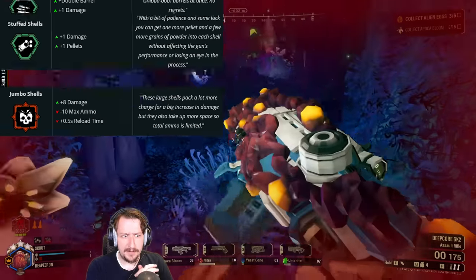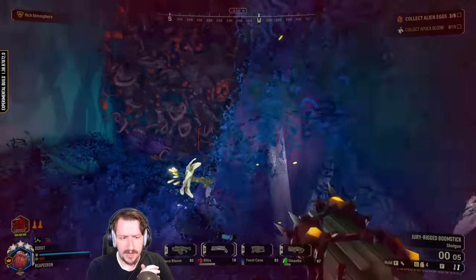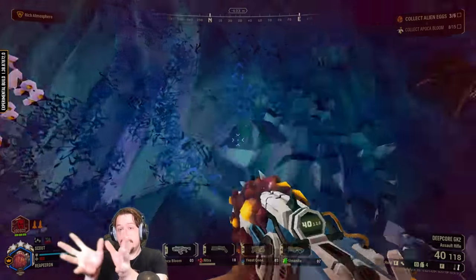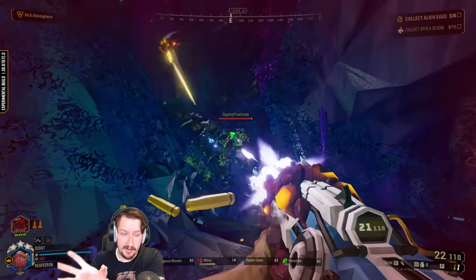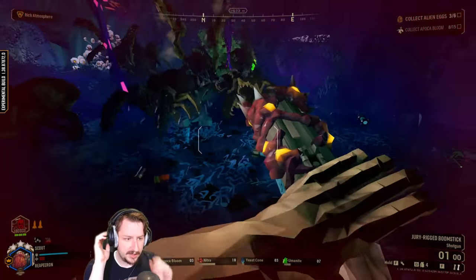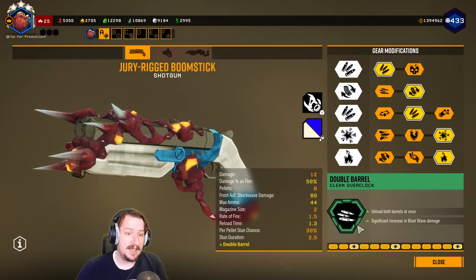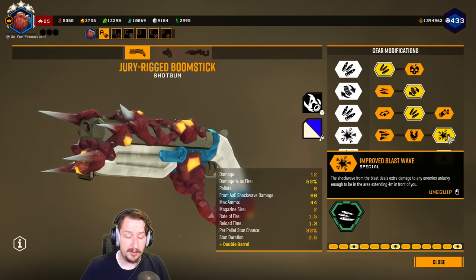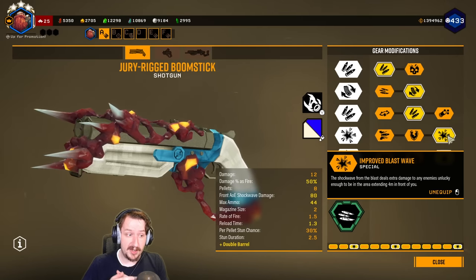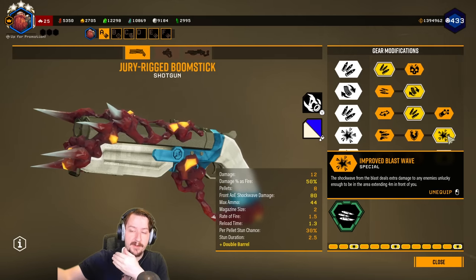Now the damage has been taken away from Double Barrel and instead they gave it the Blast Wave damage. Blast Wave is a very interesting mechanic — it deals damage to everything in a cone right in front of the Double Barrel, a 4 meter cone, now increased by double. You have 20 base Shockwave damage; with this it goes up to 40. If you take Improved Blast Wave in Tier 4, it goes up to 80 — and since this is per shell, 80 and 80 gives you 160 damage directly in front of you.